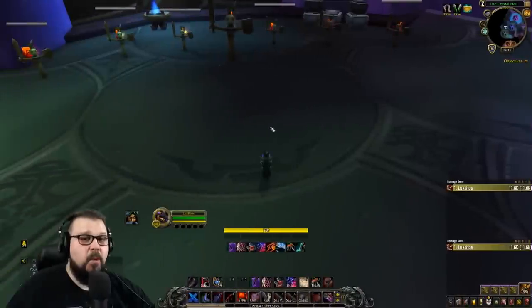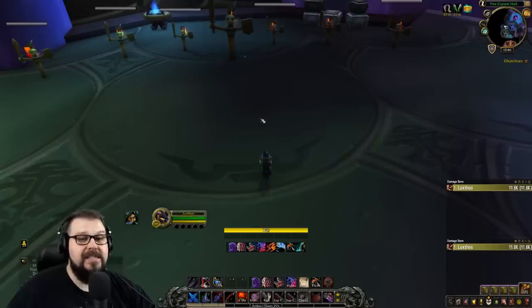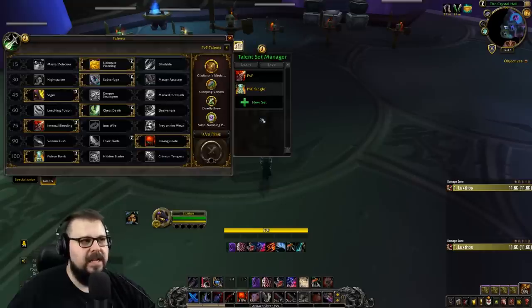We're now going to talk about talents. Before we get started into any cookie cutter builds, I want to tell you that you need to sim yourself. Use Raidbots, Ask Mr. Robot, Simulation Craft — any tools you want to sim your own character and figure out which are the best talents for you. This information might change in a week or a month, so make sure to sim yourself.